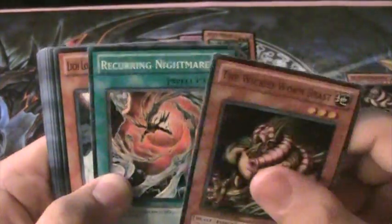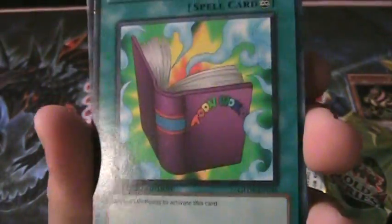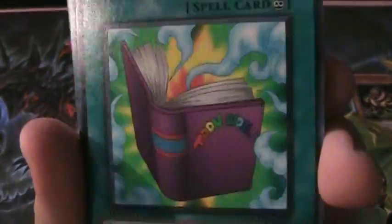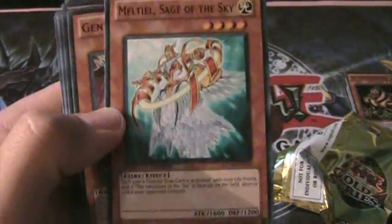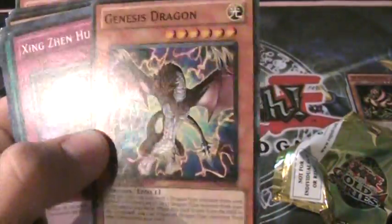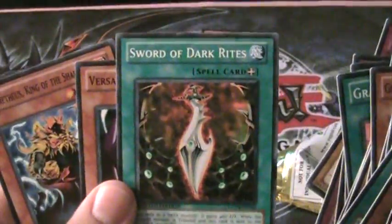Another Wicked Worm Beast. Reoccurring Nightmare. Leech Lord. King of the Underworld. Toon World - sick, alternate art. Should have shown some more toons on it, but it's freaking sick still. Another Magic Formula. Sage of Stones. White Horned Dragon - common. Matiel, Sage of the Sky - that's pretty cool. Genesis Dragon - common. Sword of Dark Rites.